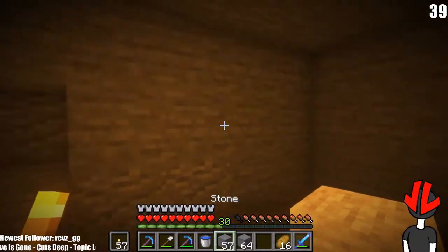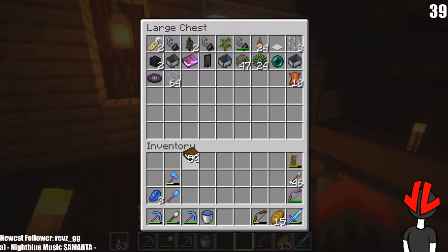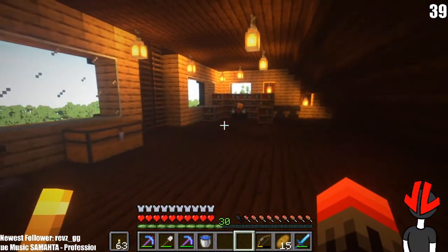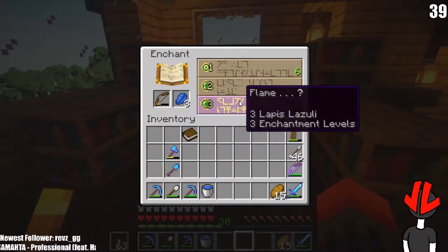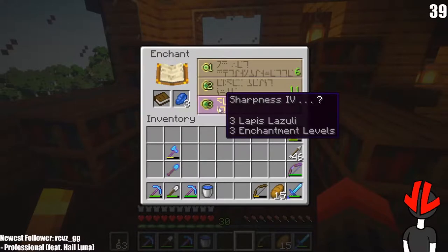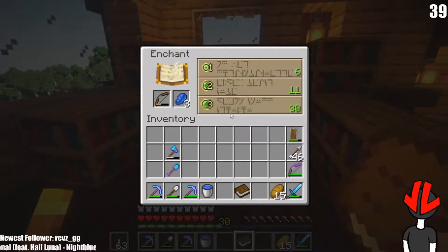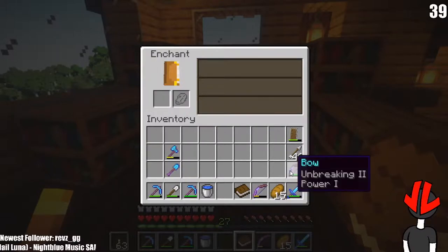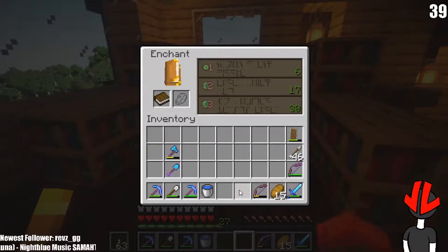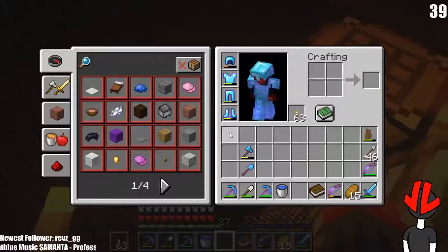I got 18 diamonds from this — that's nice. I'm also gonna bring a book because I don't know if there's gonna be another thing I could enchant. It'll give me flame on my bow. Sharpness 4... I think flame is good, at least if I combine it with something else — flame and unbreaking, that's nice. Unbreaking 3, efficiency 4. I got flame on my bow!